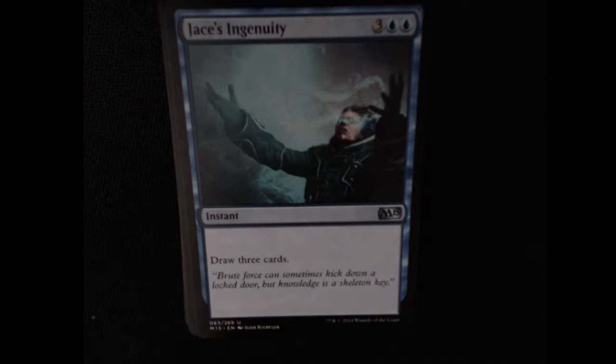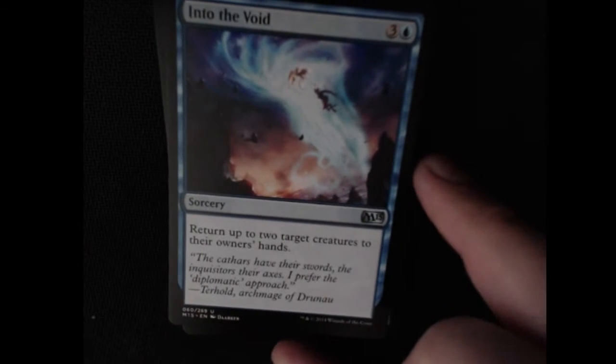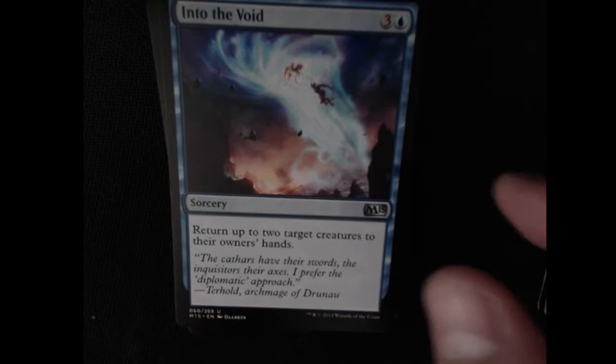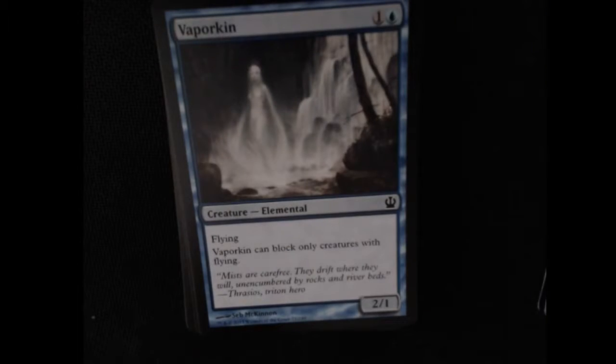Getting into some blue cards here. We have an uncommon instant — Jace's Ingenuity. Draw 3 cards. Nothing too fancy there. Into the Void — return up to 2 target creatures to the owner's hand. Nice control card there, good to be annoying with.